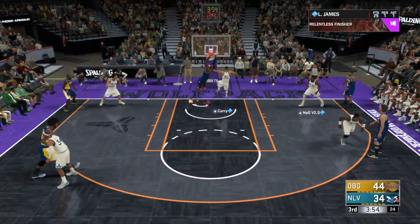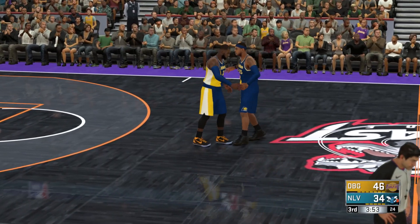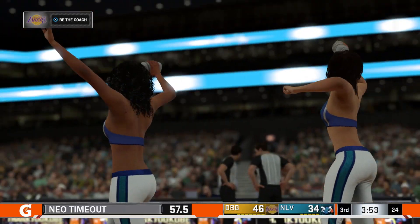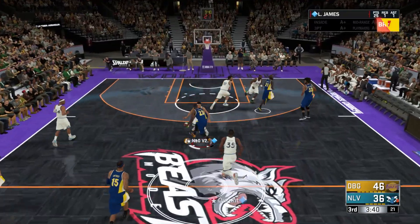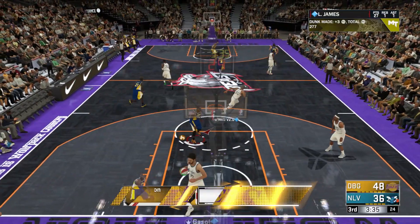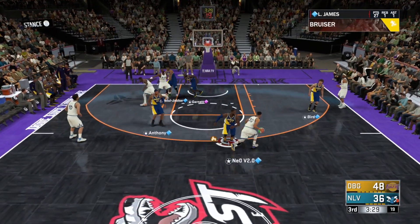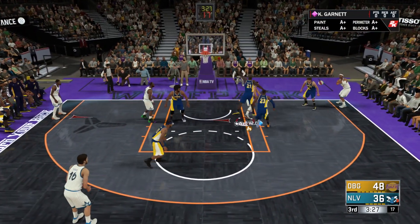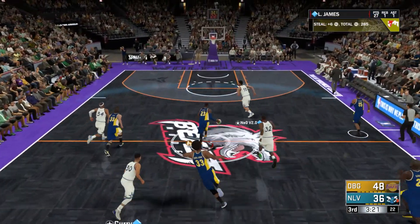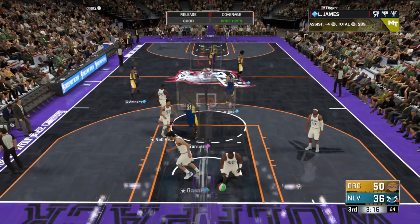Oh my god, this LeBron feels fast! I know he's got a speed-with-ball shoe, but he feels Ben Simmons fast — and Ben Simmons in my opinion feels like the fastest card in the game. With this shoe he just feels Ben Simmons fast. He goes right to the basket — they cannot stop him right now. Started off the game shooting threes, now he's just being prime Miami Heat LeBron and running through everybody. LeBron steals it, hits Melo on the break, and Melo knocks it down — 14-point lead.